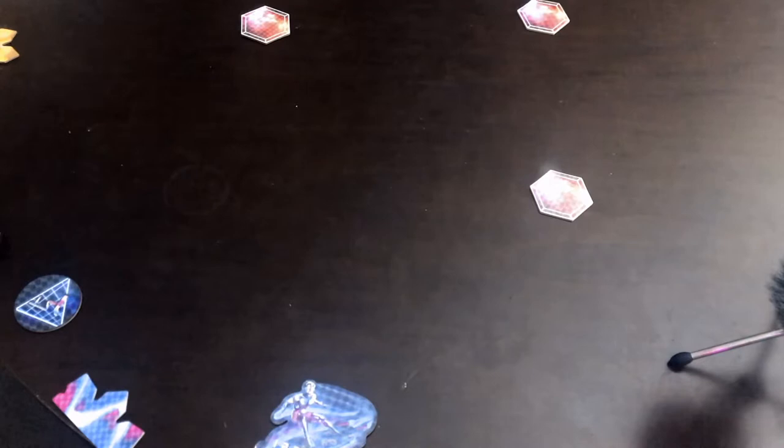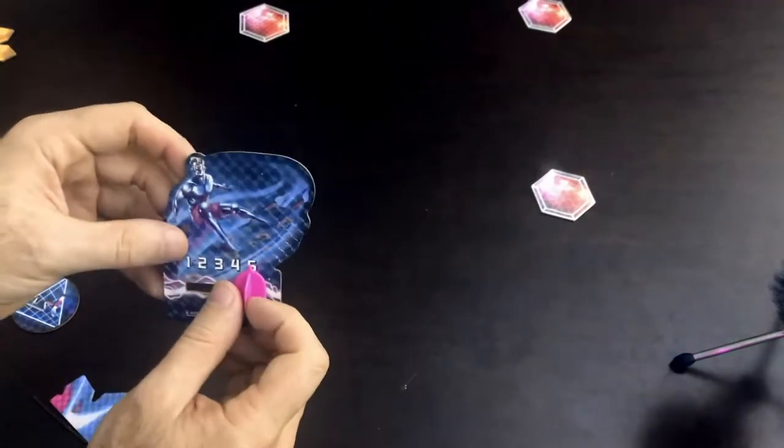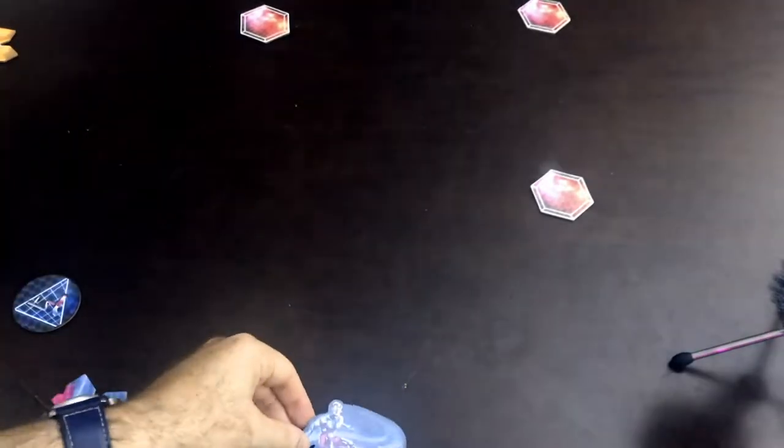Once all players have their start tokens, you begin with player one, who will do a series of one to three steps during their turn. The first step is to either change up a gear, change down a gear, or stay in the gear they are in.